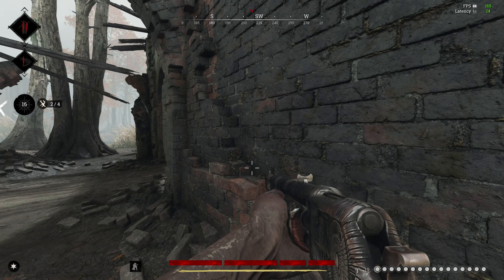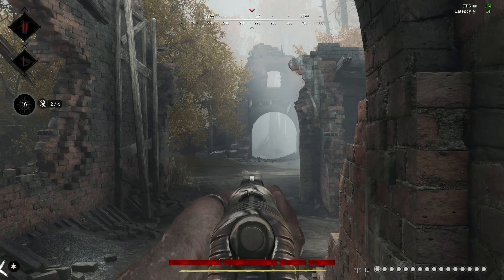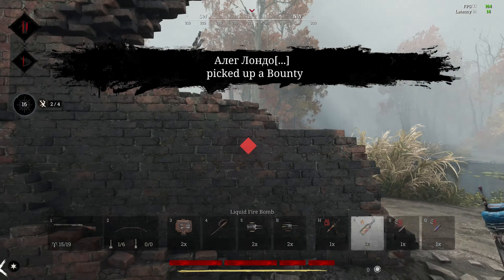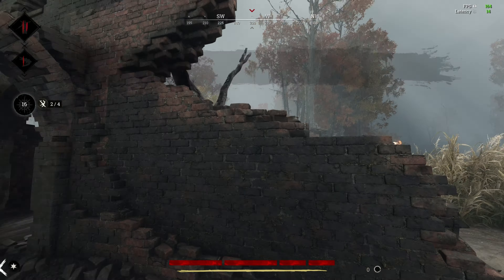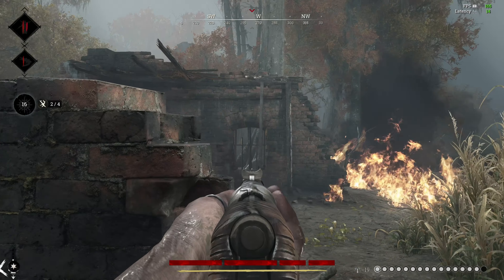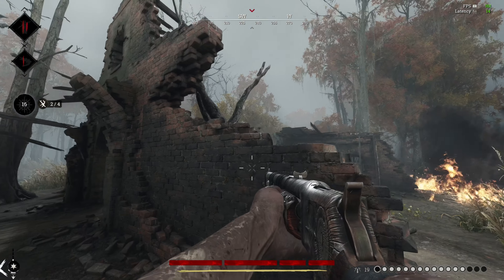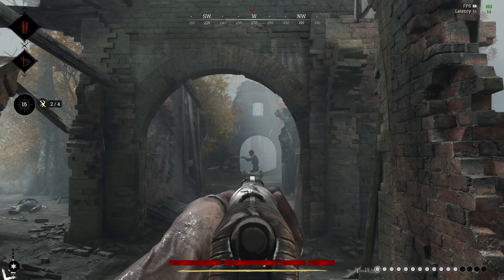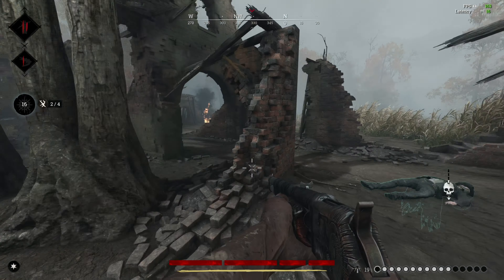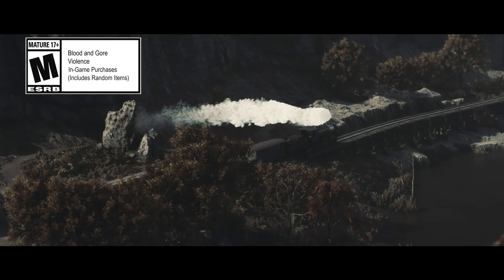Hello everyone, welcome back to HuntCraft. Desolation's Wake is upon us — Patch 116 is out and we have the full official patch notes. Since everyone will be busy playing the new content this first weekend, I'll make this video as concise and informative as possible. I'll go through the patch notes quickly, pointing out significant changes, then cover the new event mechanics, and put a summary slide at the end for reference.